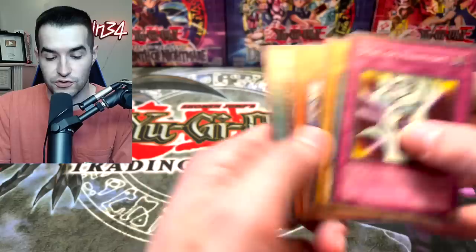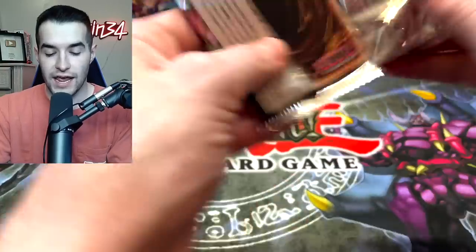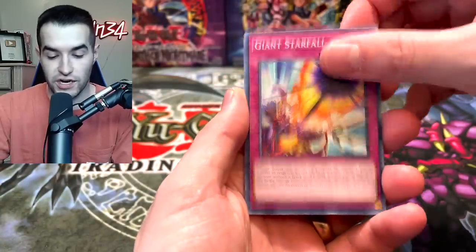Fire Princess is off-center, but it's a very cool card. We got the Deal of Phantom, Flying Fish, Crimson Sentry, and Miracle Dig. Theoretically we should have two Ultras in the last three packs. We will see if that is the case — if we had a one secret, two Ultra box, which is usually the case. Penguin, Psynec Crosswipe, Giant Starfall.